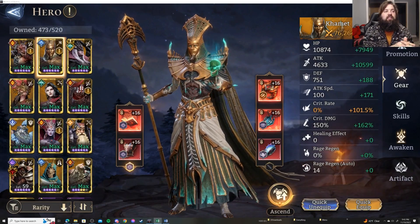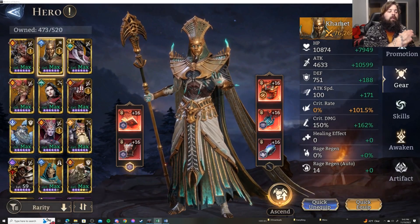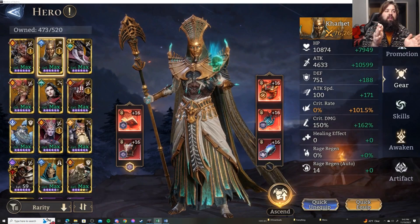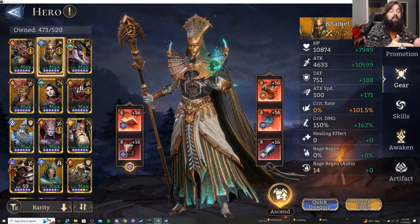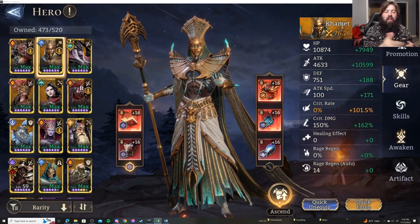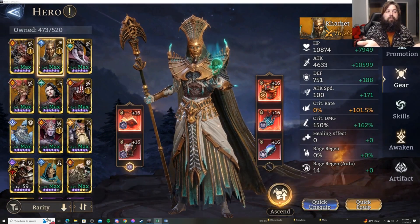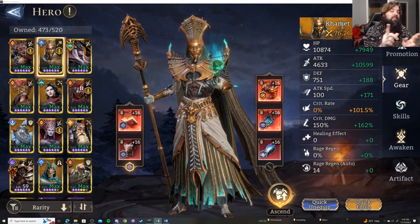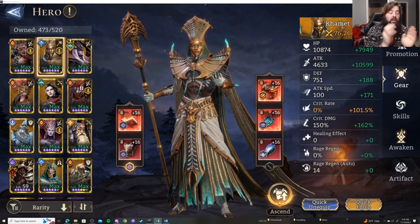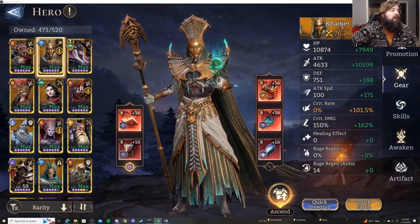A soft cap is things like crit damage or in this case Rage Regen, where as you get more and more of it, you see diminishing returns. The difference between 100% and 3,000% will feel negligible. Yes, it helps to have 3,000 rather than a hundred, but if the difference is 0.1 seconds before you get your ultimate, that's not going to feel good. I'm being overdramatic to prove a point.